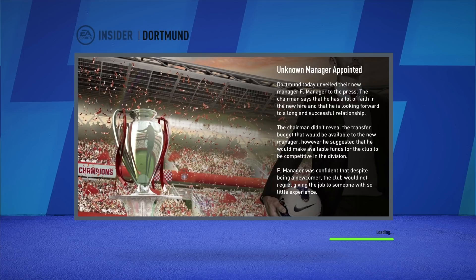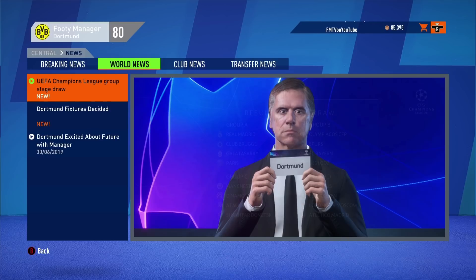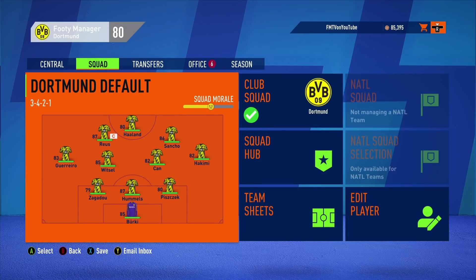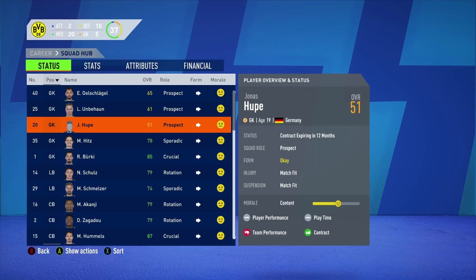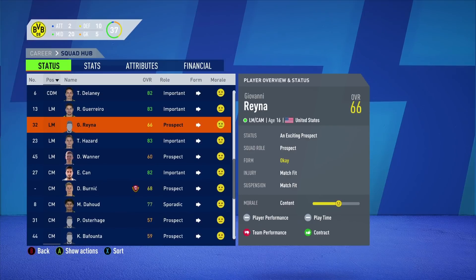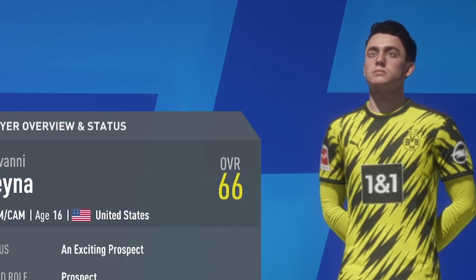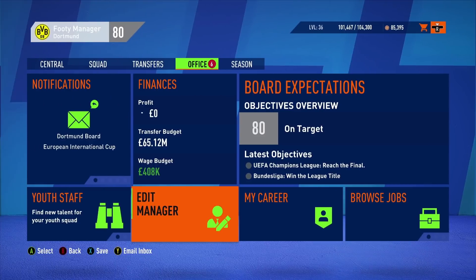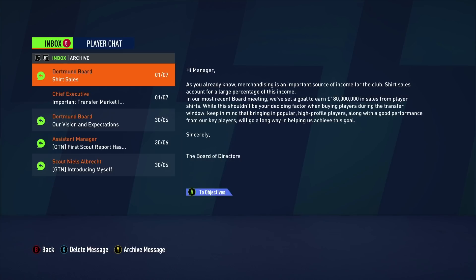There we go — unknown manager appointed once more. You can see the world news and the squad screen. I always try to start the season with the default formation. Over in the squad hub there are some updated player faces. If you go over to Reyna — he doesn't have a profile photo but he has a real face in the game — the young 16-year-old American talent Giovanni Reyna. I'll be excited to develop him. Our budget is about £65 million; I'm not too unhappy with that.